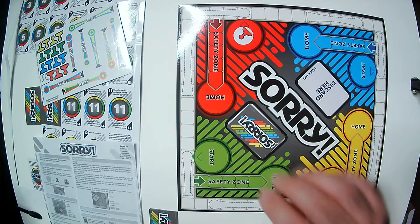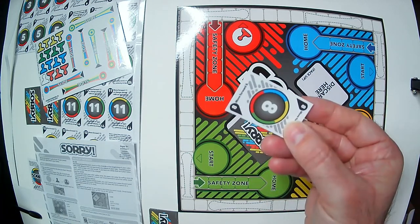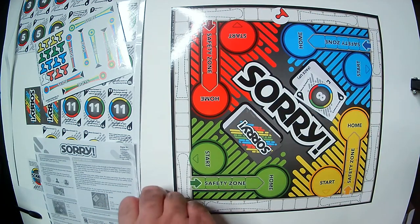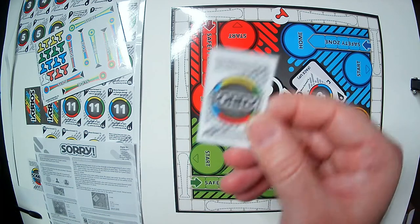On your turn you flip a card — for example an eight means move eight spaces around the board. It does have a few special cards, including of course the Sorry card.